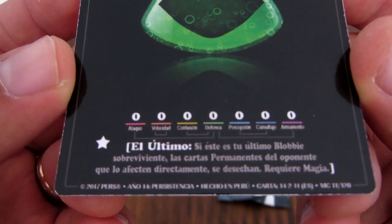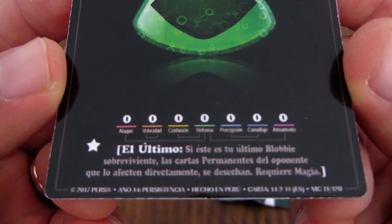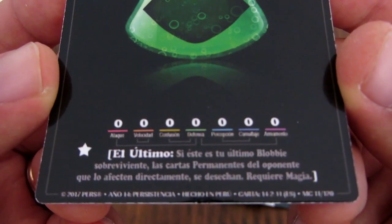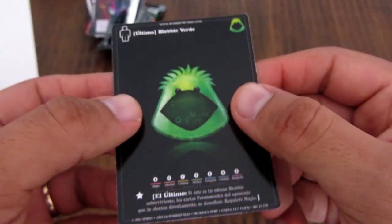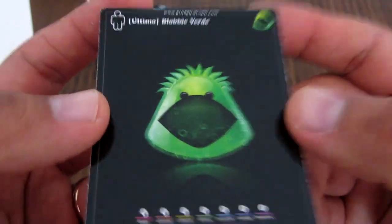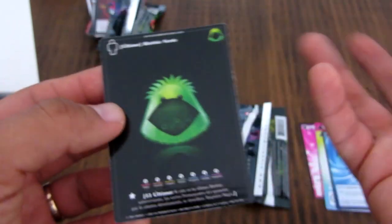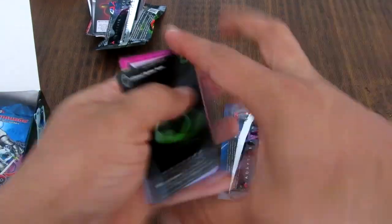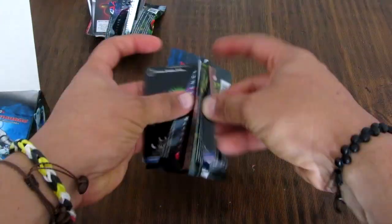Si este es tu último Blobby sobreviviente, las cartas permanentes del oponente que lo afectan directamente se desechan — requiere magia. Entonces con esta carta, si a este Blobby le activas magia, puedes desbloquear las cartas que le afectaban. Es un Blobby como cualquier otro pero con magia. Vamos a ver si nos da el tiempo de abrir más sobres.